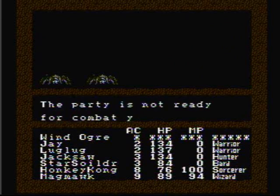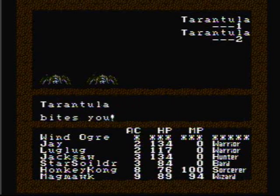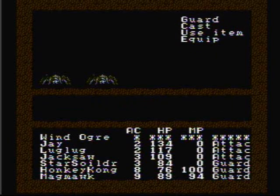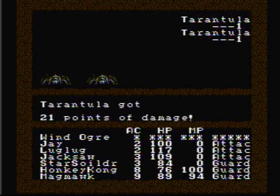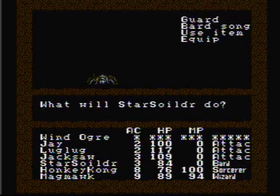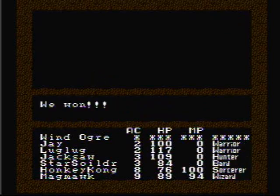It's some tarantulas. These guys are not to be messed with, and of course they catch me off guard so they get free attacks. Since there's only three tarantulas, I will fight them this time. But if I run into a bigger group of them, I will run. They can do about 10 to 25 damage each attack — that's why I say they're not to be messed with. Our phantom ogre defeated one, so now there's only two left. And the tarantulas are defeated.